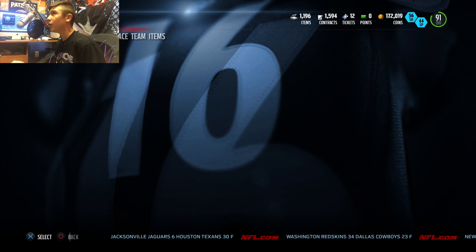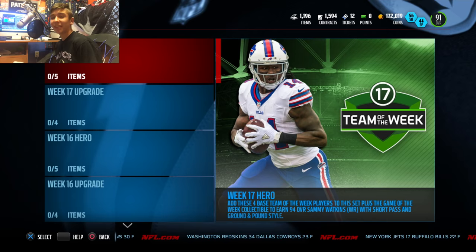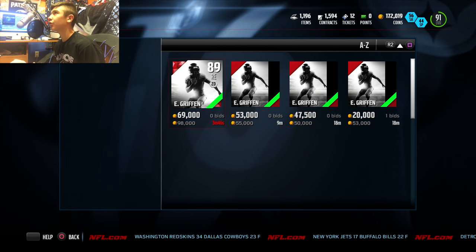As you guys can see right here, we have a couple of new Team of the Week cards in sets. We've got this new 94 overall Earl Thomas — that is lit right there. And then we got a 94 overall Sammy Watkins. If you complete the set, let's go ahead and check out the set.